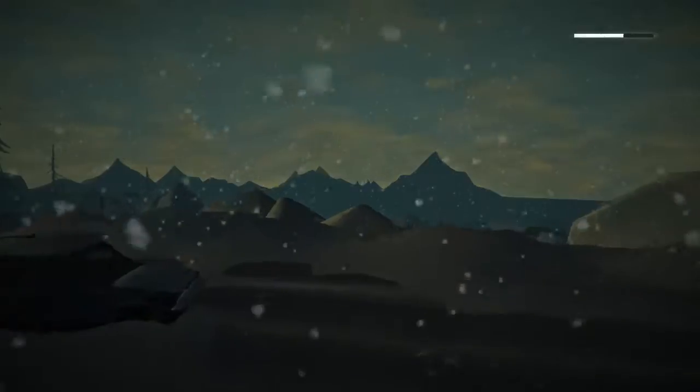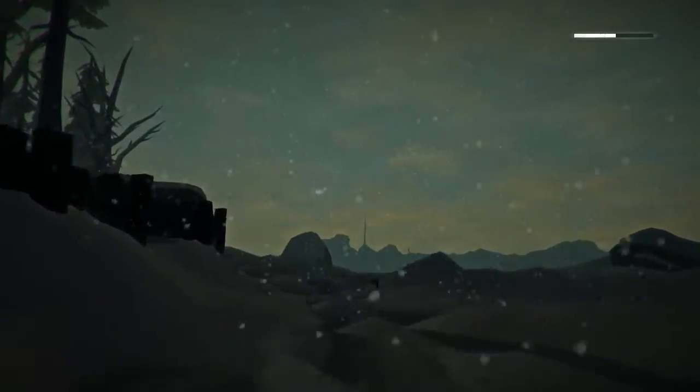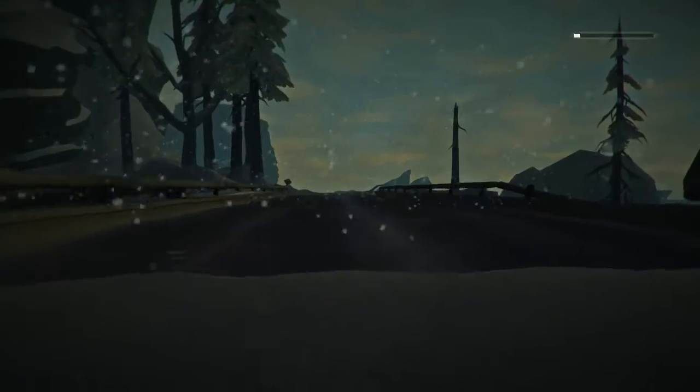Once you arrive in Desolation Point, work your way down to the highway, keeping an eye out for wolves. At the highway, turn left. Follow it along the coast for a short while until you get to the bridge.